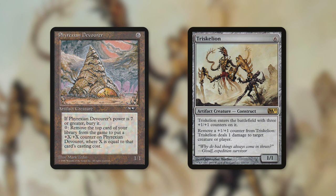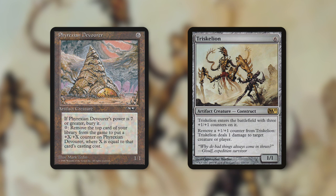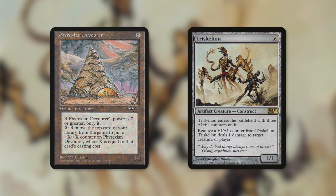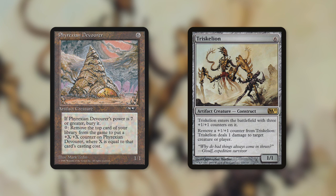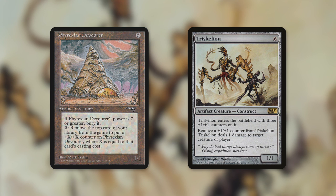Or here's an even simpler way to combo off where we don't even need haste — we just need two artifact creatures in our graveyard. Phyrexian Devourer is a very old card from Alliances back in '96. The relevant activated ability reads: exile the top card of your library and put X plus-one counters on Phyrexian Devourer, where X is the exiled card's mana value. So we can just keep activating this, exiling our entire library and getting a number of counters equal to the total mana value of our library. Then Triskelion's ability — remove a counter to deal one damage to any creature or player — takes out all opponents.